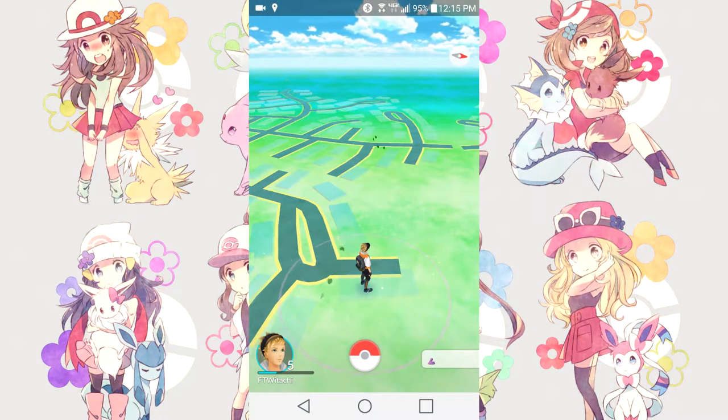First of all, you'll notice on your map there might be leaves sprouting about in different spots on your Google Maps animated map. That is basically showing you where Pokemon are on your map.